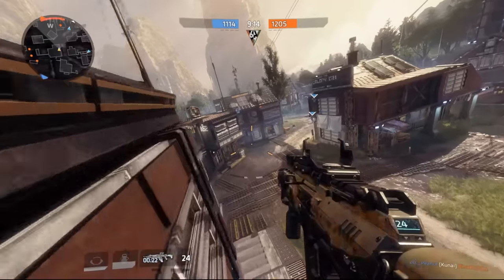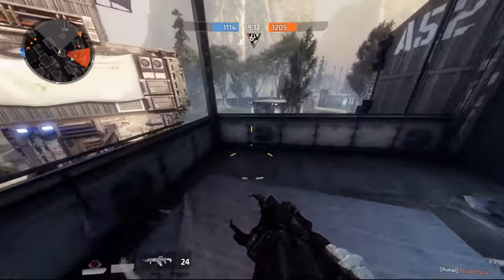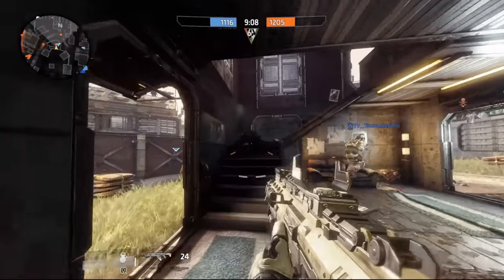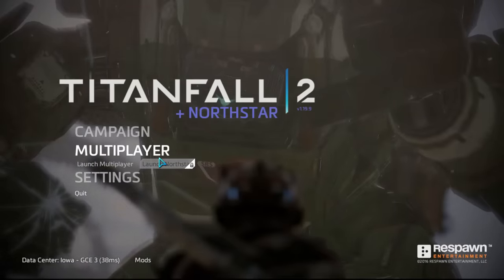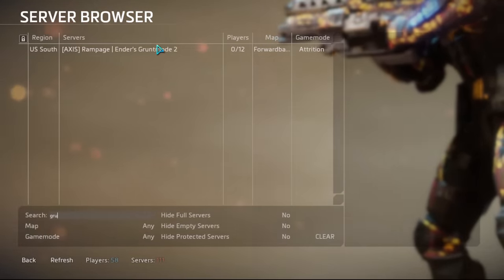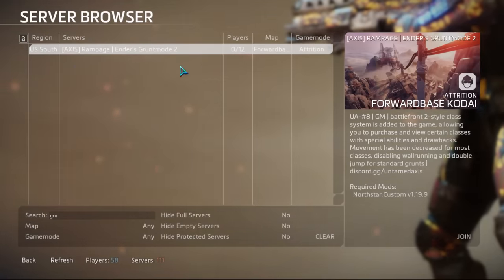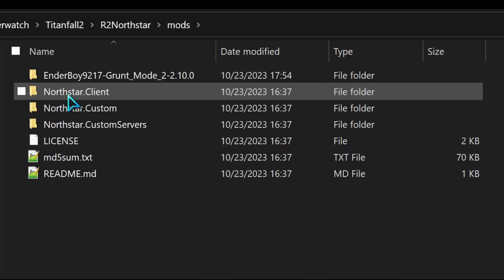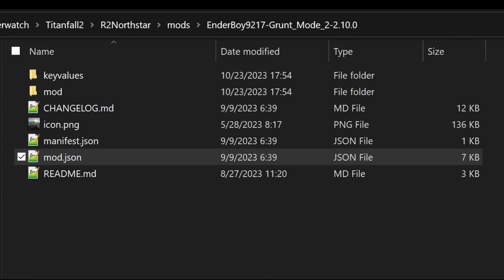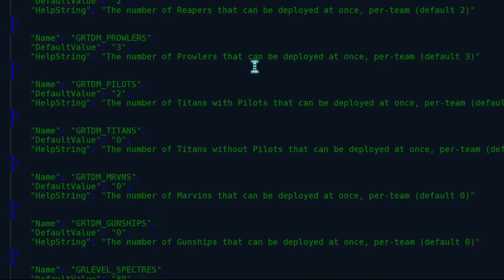Now if you are watching this video when it releases, there will probably be a lot of people playing Ender's Grunt Mode on Northstar. The install process is so insanely complicated — you launch Northstar, you type 'grunt' in the server browser, and then you join one of the servers listed there. That's it. If you want to play it on your own, this mod is incredibly customizable — of course it is — and you can edit mod.json to spawn 7000 stalkers if you want, though it'll probably crash.